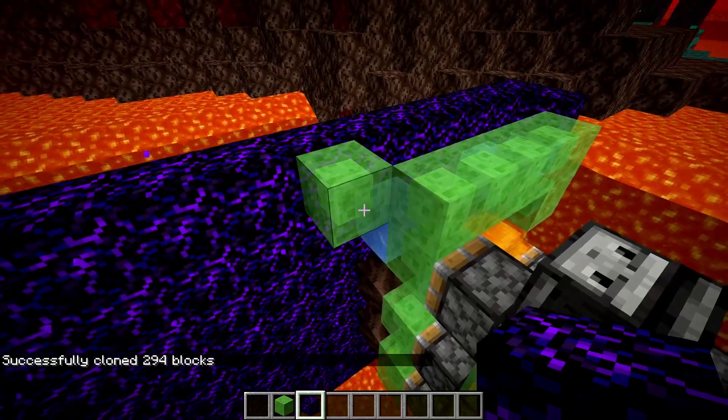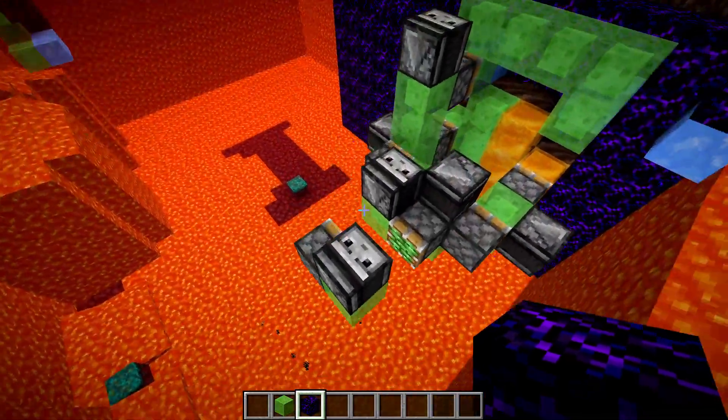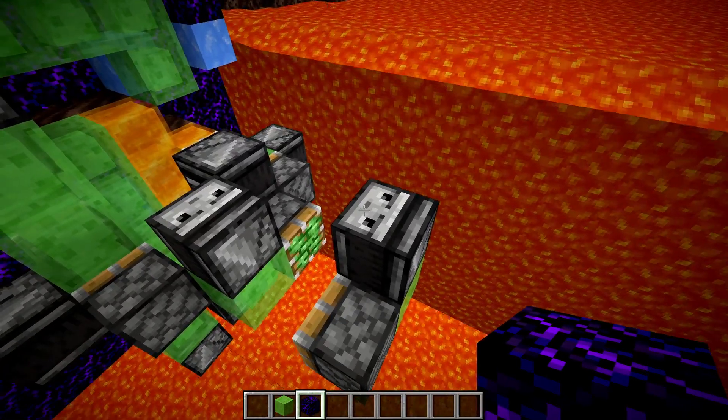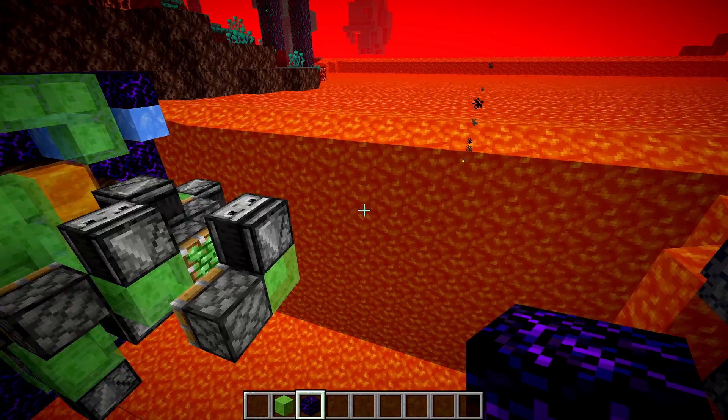It looks like we got an unneeded slide block from when we were cloning it in, so I'll get rid of both of those. The only thing that cloning does is it separates these two. So instead of activating this observer to launch it, you want to activate this one. That's pretty much all you need to do — once you launch it, it will go into the lava and form just like normal.